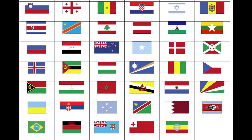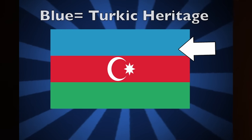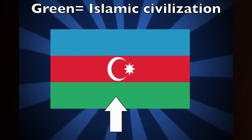Hey everybody, I'm your host Paul Barbato. Let's dissect the flag. The flag of Azerbaijan is a tricolor banner of blue, red, and green with the white crescent and star emblem in the center. The blue represents the Turkic heritage of the people, the red represents progress and social democracy, and the green represents the Islamic civilization.